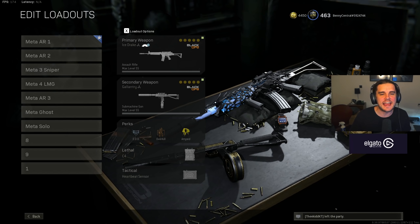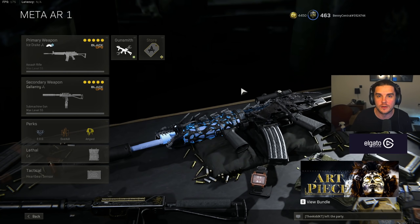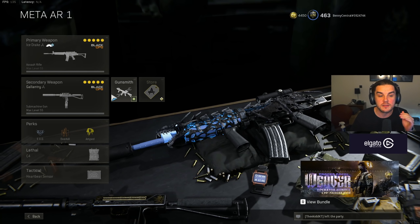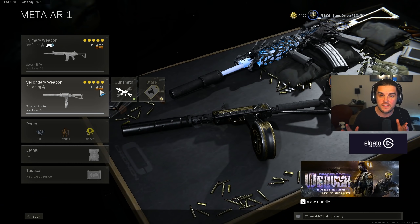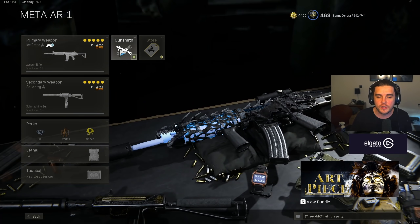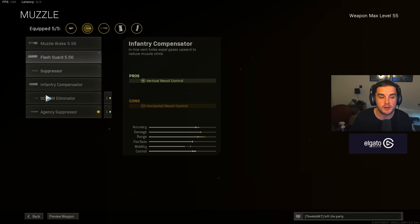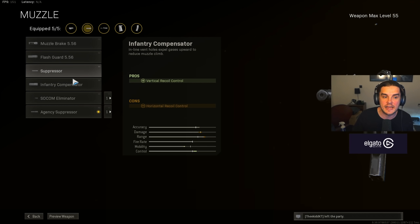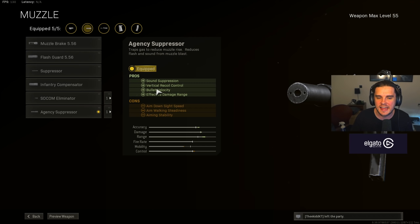The first meta loadout is the Krig with the Mac-10. This is an incredible all-round loadout for Warzone that's going to get you a lot of kills. The Krig is one of the best assault rifles in the game right now, and the Mac-10 is one of the most forgiving and allows you to get those really fast time to kills more consistently than some of the other slower fire rate SMGs. On the muzzle, I run the Agency Suppressor for effective damage range, bullet velocity, and vertical recoil control — probably one of the most important choices between the agency and the sound suppressor. That extra bit of recoil control really helps you land all your shots.